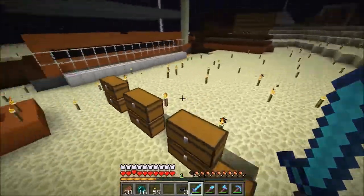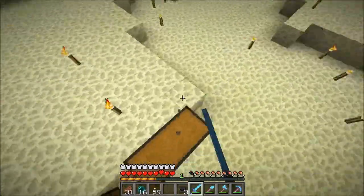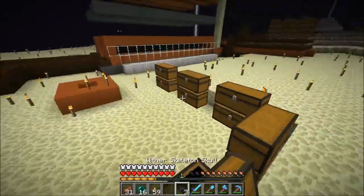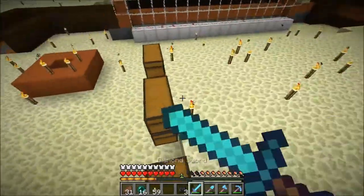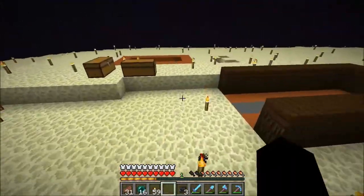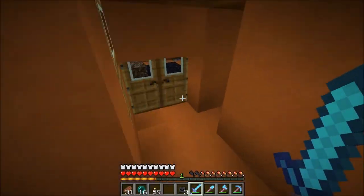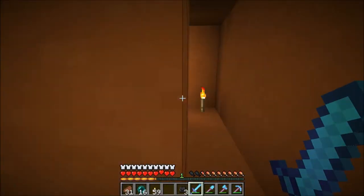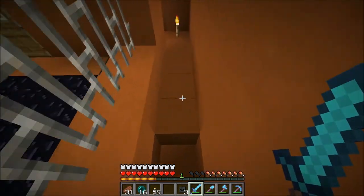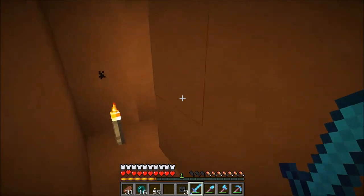Hey guys, and welcome to a very special episode of Black Mayhem. I'm here with Jake, and he's gonna show us something awesome. We have a Dragon Egg Duplicator that I'm sure Jake has already showed off for his viewers, which I hope all my viewers are his viewers as well. Jake's gonna explain what we have here and what we're planning on doing today.